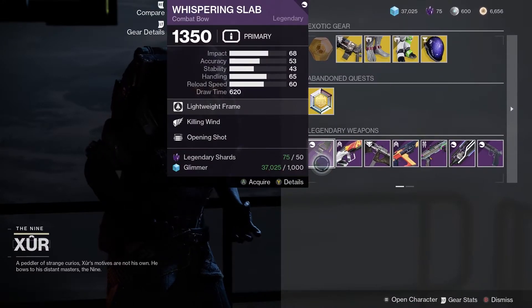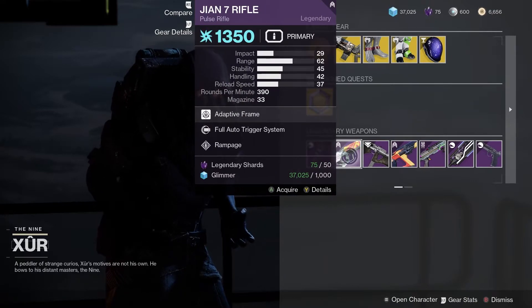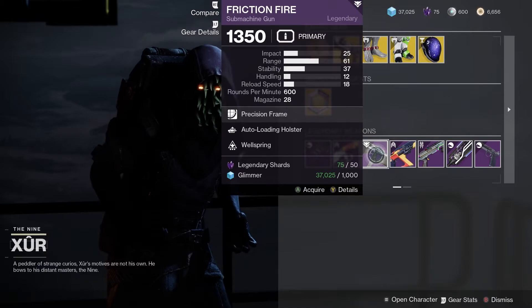Moving on to the weapons. First of all we've got the Whispering Slab — a kinetic combat bow with Killing Wind and Opening Shot. That is a pretty good roll. Then we've got the Xi'an 7 rifle with Full Auto Trigger System and Rampage. Not too bad, but I'll give that one a miss.